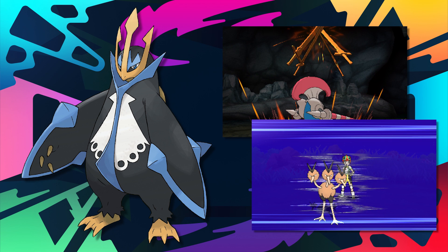If Empoleon had a recovery move, I feel it would be able to be utilized much more as a defensive wall. Its lack of setup is also not that great, only having access to Swords Dance and Agility. All the other water starters placed higher on the list have a decent amount of setup options. So bottom line, Empoleon is a great Pokemon, but it lacks recovery and any reliable setup.